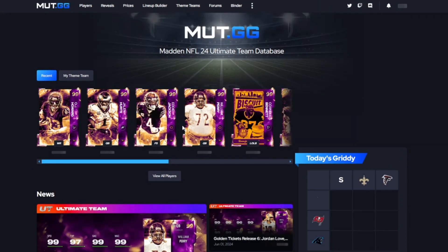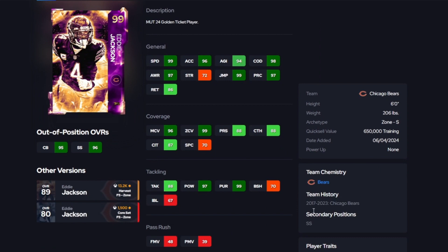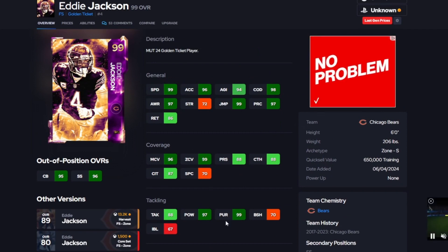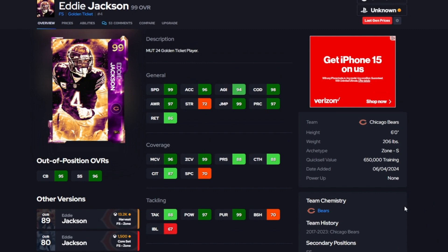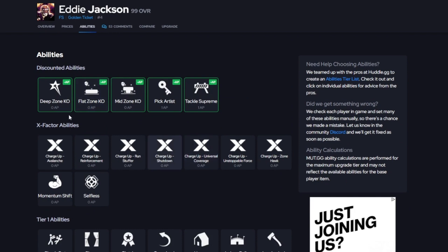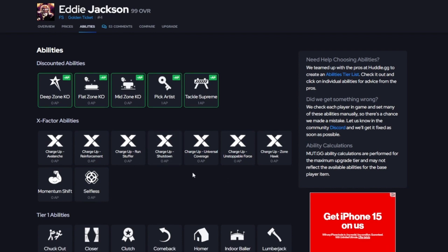Next up is Eddie Jackson — 99 overall Free Safety, 6'0", 206 pounds, zone safety with Bears team chemistry and a secondary position of Strong Safety. Hidden stats: 88 catching, 99 pursuit, 97 hit power, 88 tackle, and 70 block shedding. His discounted abilities include Deep Zone KO (0 AP), Flat Zone KO (0 AP), Mid Zone KO (0 AP), Pick Artist (1 AP), and Tackle Supreme (1 AP).